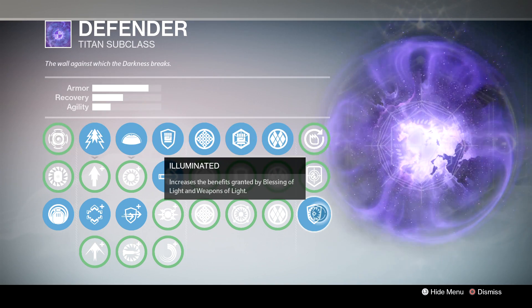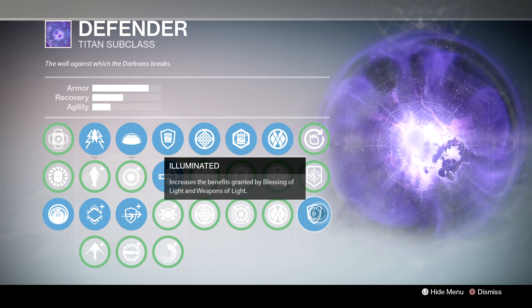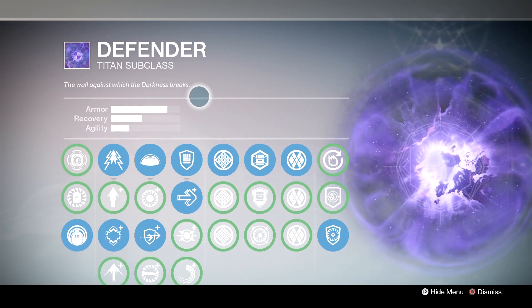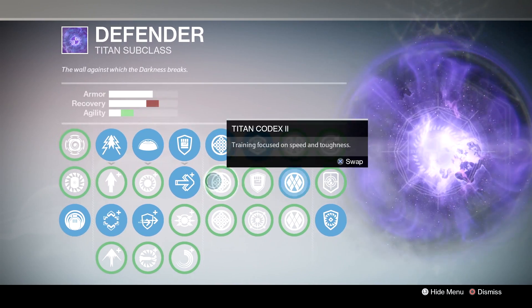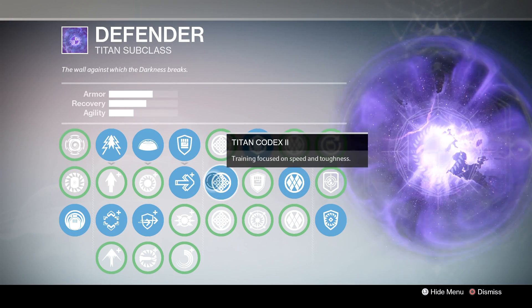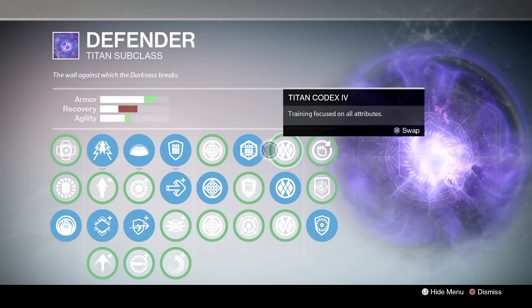For your last column, I recommend sticking with Illuminated, which increases the benefits granted by Blessing of Light and Weapons of Light. You're going to want as much help as possible during the first few runs, plus you'll be getting lots of orbs from your teammates, so Untouchable is not really needed. Moving on to the Codices, I recommend Codex 1 and 4 to play it safe. Once you start feeling a bit more comfortable, I recommend 2 and 5. A running theme through all of these is going to be getting as much armor as possible — you can always duck behind a rock or get into a bubble to recover.